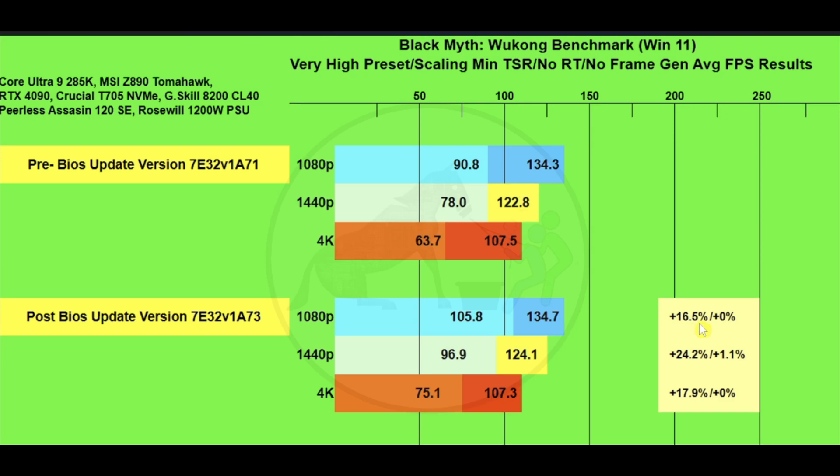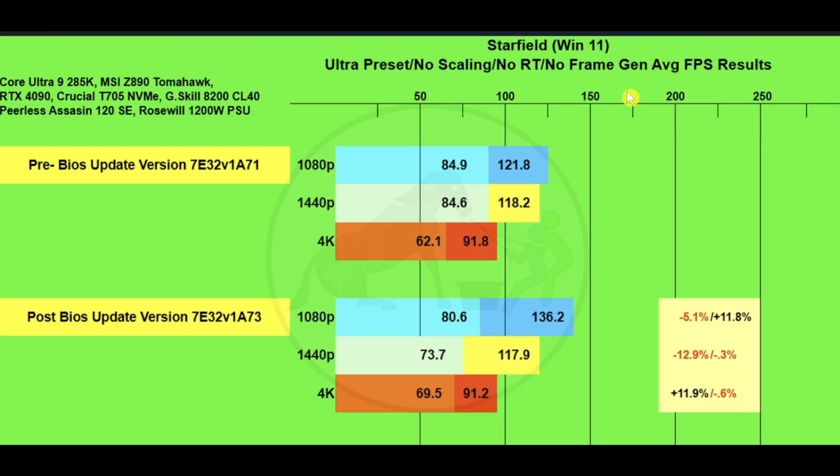At 1080p the 1% low gain was about 16.5%, with no meaningful gain on average frame rates. At 1440p there was a 24.2% gain on 1% lows and a 1.1% gain on frames. At 4K there was a 17.9% gain on 1% lows and no gain on average frames.